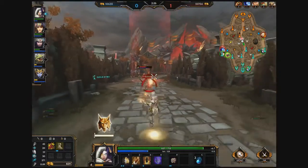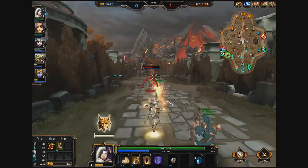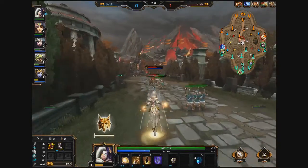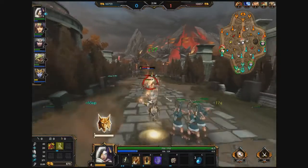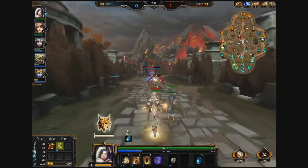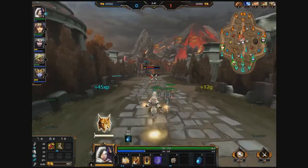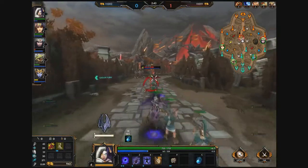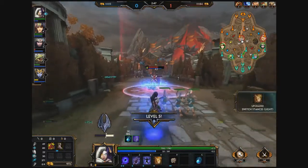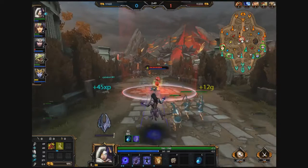Because she is a healer, I definitely recommend getting the Rod of Asclepius on her, because that will increase her healing even more. As you can see, I took quite a bit of damage — I was almost in the red — and I'm already essentially back to full health. Actually, I am at full health. Damn. Nice. This is going pretty good so far, not gonna lie.